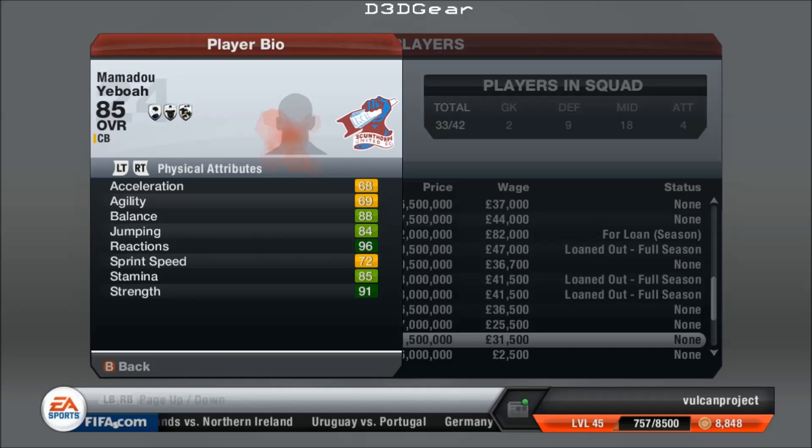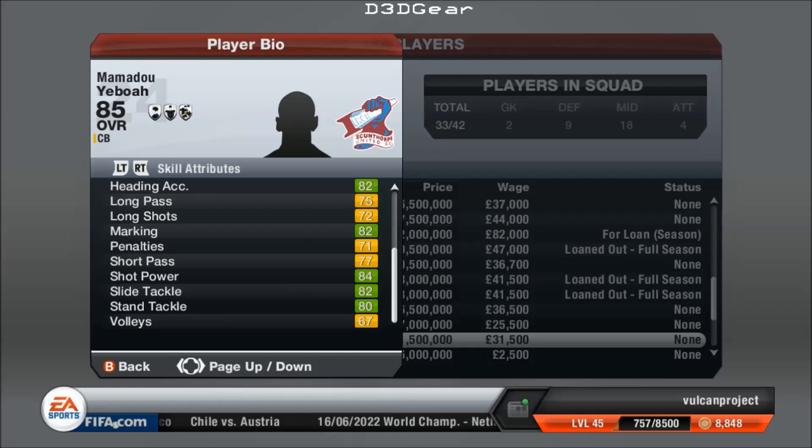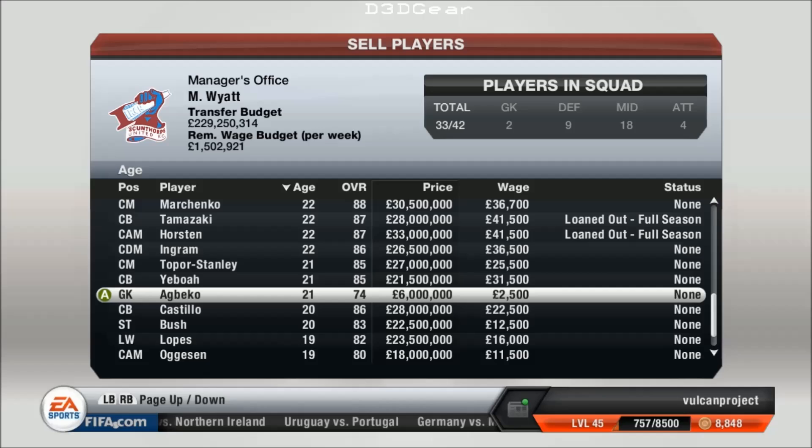Here's another centre back — Mamadou Yeboah, so he's from Ghana. 4-star weak foot, 5-star skill move, medium defensive work rate — pretty good. He's got a little bit of way to go, but he'll be a great defender. Baker is a backup goalkeeper — because he doesn't play very much he's never going to develop much, but I just keep him as backup.